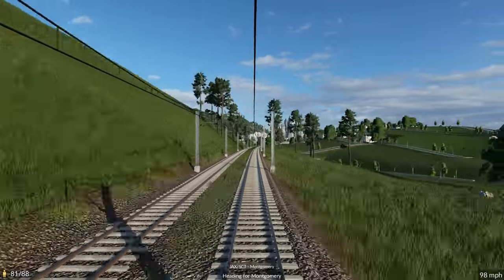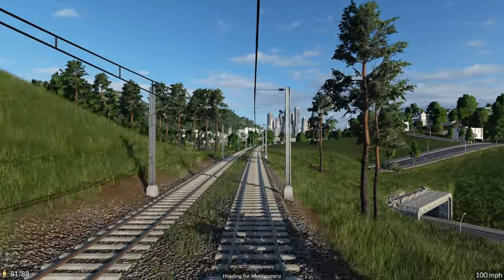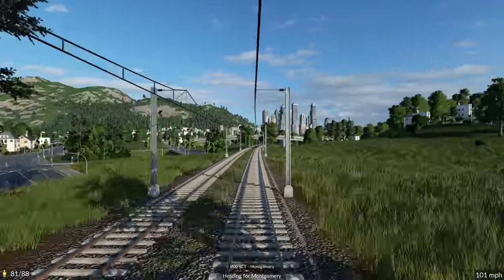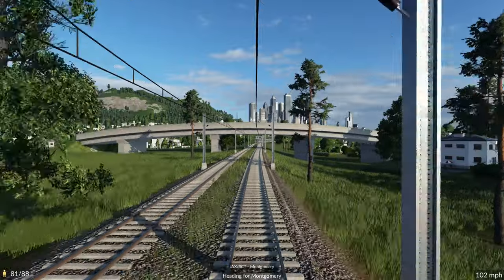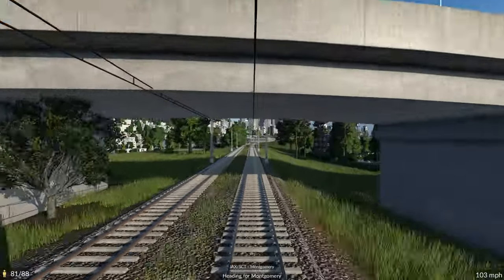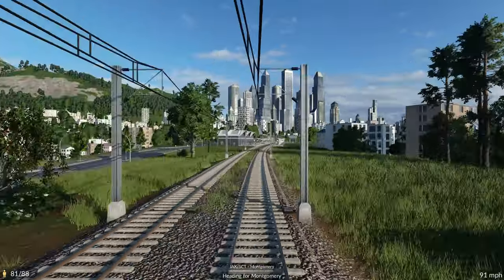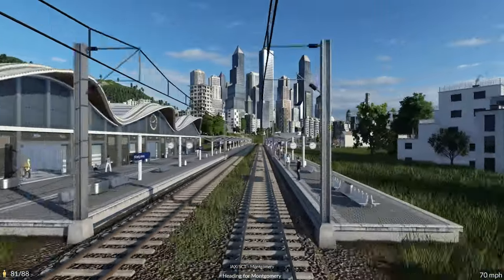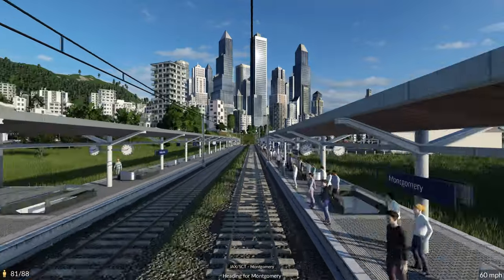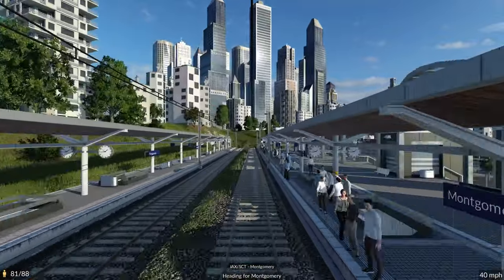Hello and welcome back to another episode of Transport Fever 2. We're here on our train rolling into our new train station passenger area in Montgomery. In this video, we'll be focusing a bit more on passenger trains by redoing the Jackson Scottsdale train station so we get all the platforms connected finally, and then we'll also touch on some more cargo connections to the cargo hub.